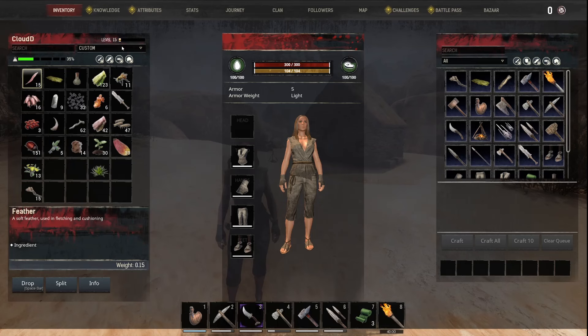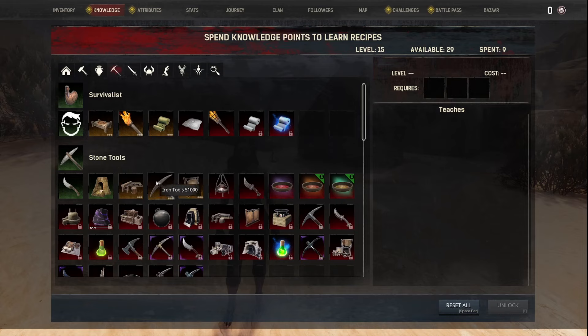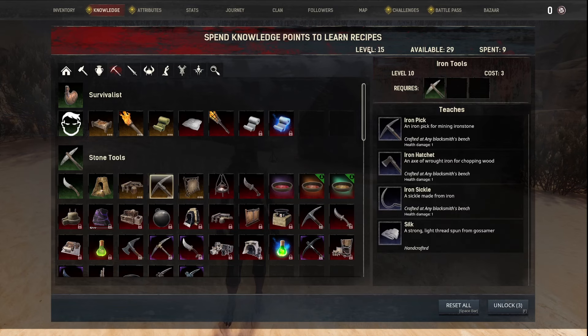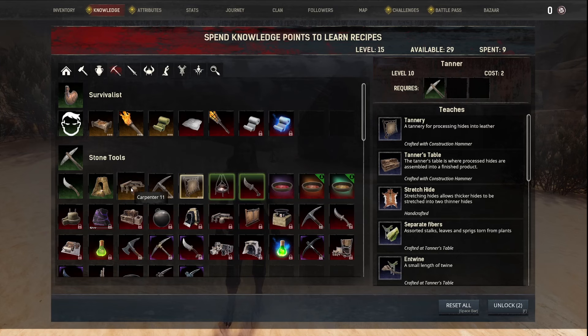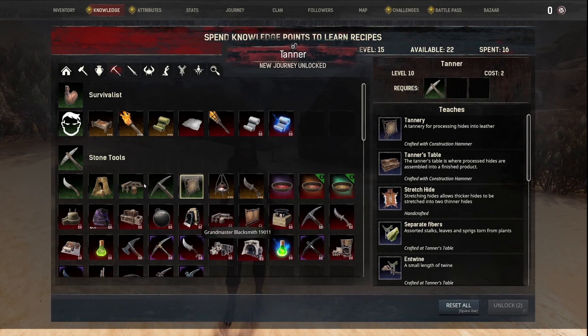The first thing I think we need to do today is get ourselves some upgraded tools and probably some better armor. We are going to get the Carpenter Bench too. Pretty much all of these things we're going to work on in today's episode. We need level 10 for all of them, so we can just double-click and put them all right there.